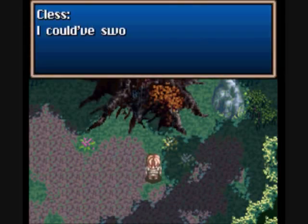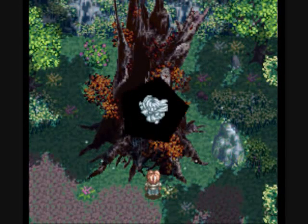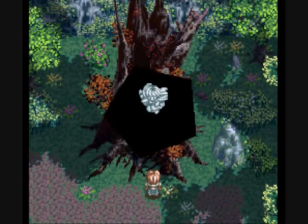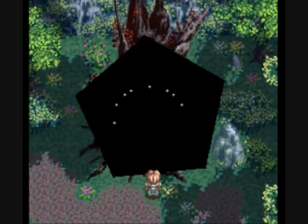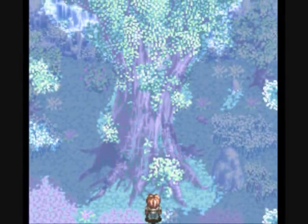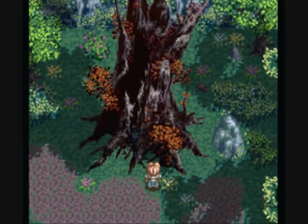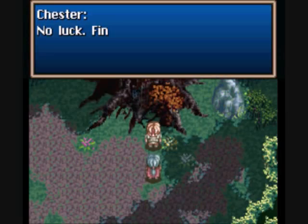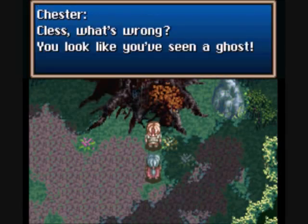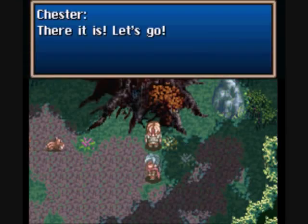I'll take a look around — I could have sworn I saw it come this way. That's a mighty old tree. In-game dialogue plays about cracking the tree. Is that what the tree used to look like? The characters search with no luck, then spot the boar again. There it is — let's go.